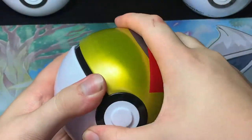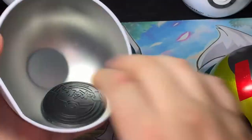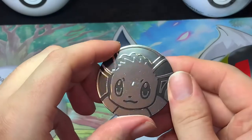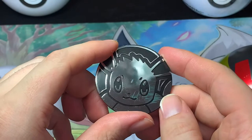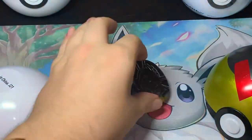Alright, so our Level Ball — let's open this thing up here. We got a big coin. We got a cool big Eevee coin, but it's scuffed up right in the middle. It has like a big scratch in it. Anywho, that's cool. We have a nice cool big Eevee coin.